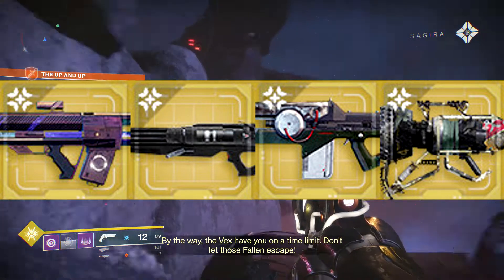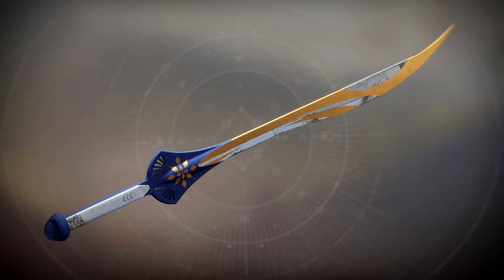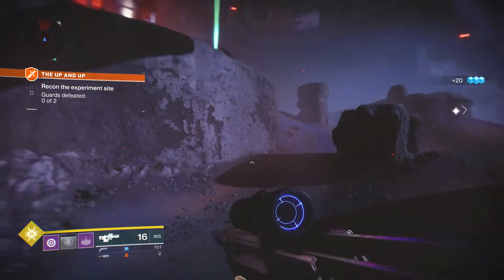One last thing — we also have this amazing Dawning sword. I'm definitely going to be going for this; it looks absolutely phenomenal, one of the better swords I have seen in the game. The colors just absolutely pop off of it, and I'm hoping there are some really cool bonuses for using it around the time of this event.